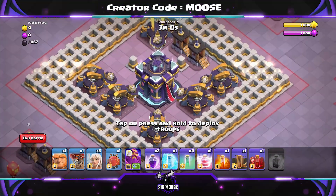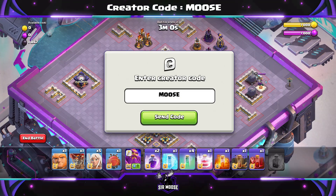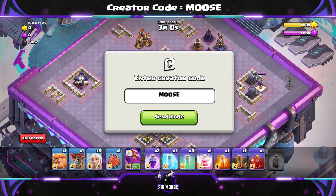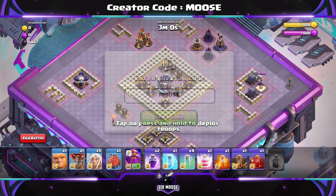Hi guys, welcome to the channel. Today I'm going to share how to 3-star the new challenge by Judo Sloth, nice and easily. Before we check out the replay, just a really quick reminder that on this channel we've got something called a Creator Code. That's where you can help support your favourite content creator in-game by using their code before making any purchases. Our code is CodeMoose — any support would be amazing.